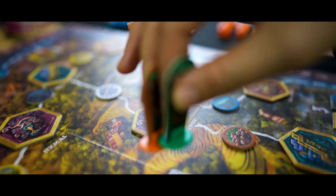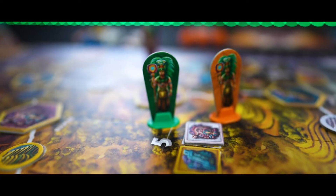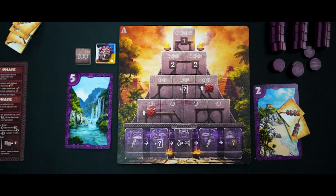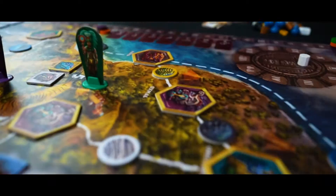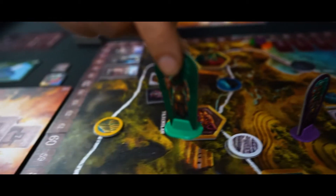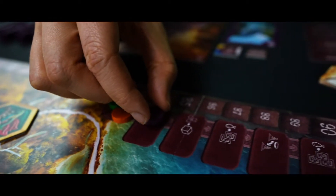Each player places their ruler in the selected region printed on their card. If several players have decided on the same region, the strength value of the card played plus any weapons a player has will determine who takes the contested area. Losing players must move to an unoccupied region, and winners move up on the war track, gaining the benefits.